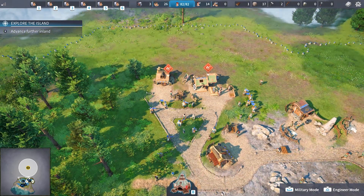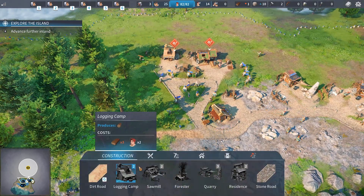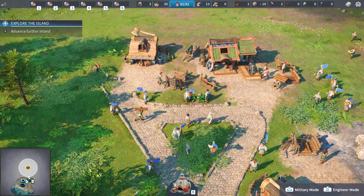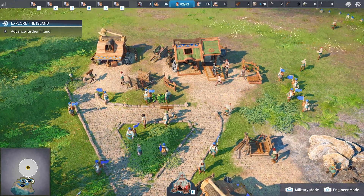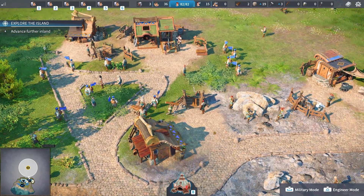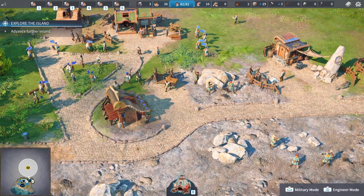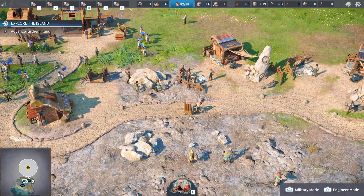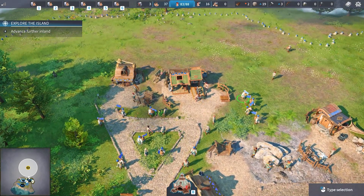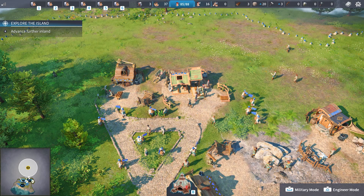Even though we're getting that warning, they're still working, still chopping trees. This will be interesting. Look — they're bringing the wood up there. You can see this dude's taking the wood straight across to the sawmill. Oh wait, he's bringing it down here because that's the logging camp he belongs to, then bringing the horse and cart down to the warehouse. For it to register into our usable inventory, it has to be in a warehouse.